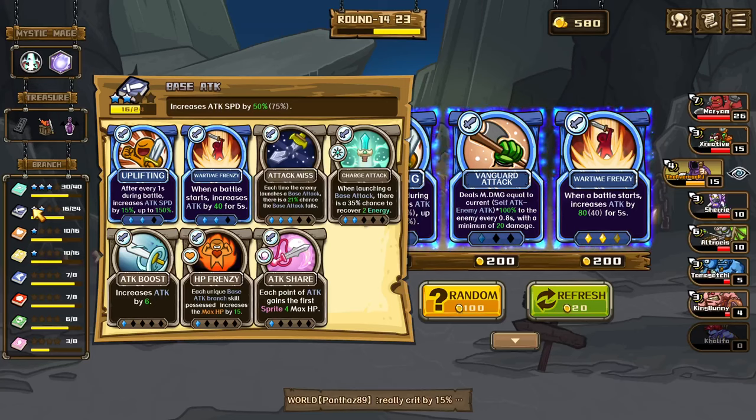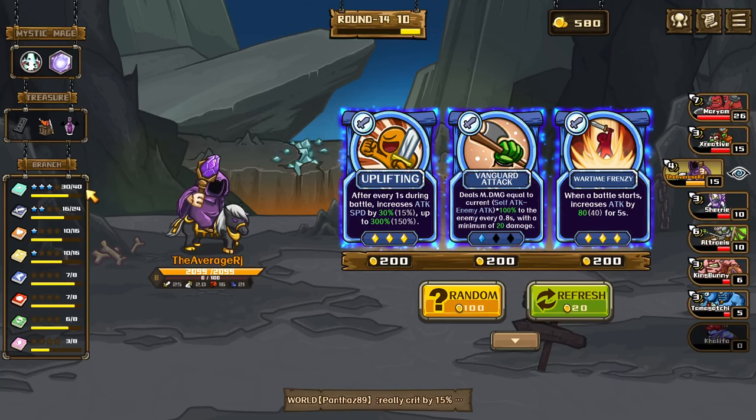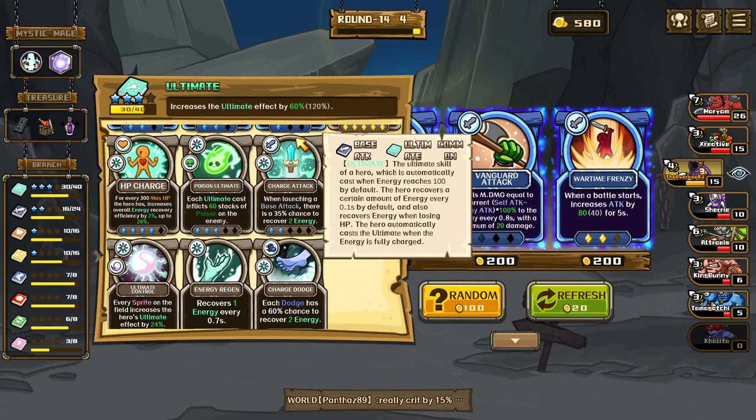Now our uplifting after every one second during battle increases attack speed by 15%. This one will double it: after every one second during battle, increases attack speed by 30% up to 300%, and the more times we attack the more chances we get to recover 2 energy — 35% chance. We got this guys!